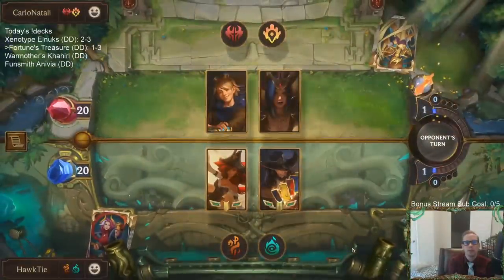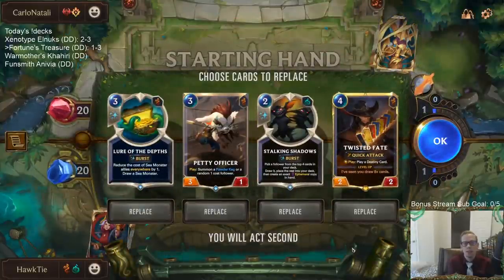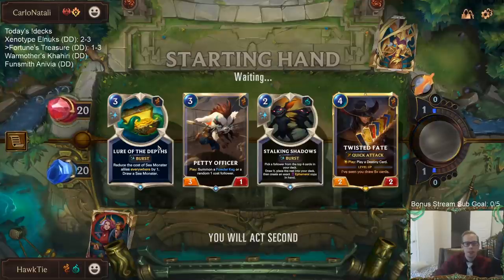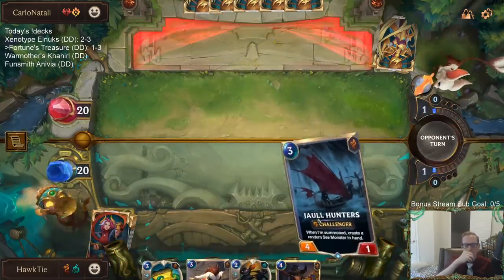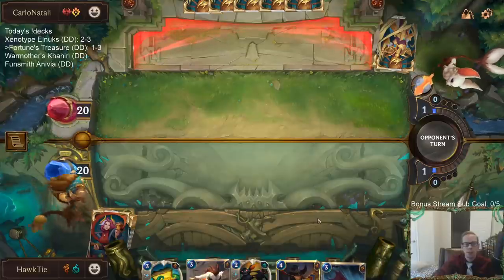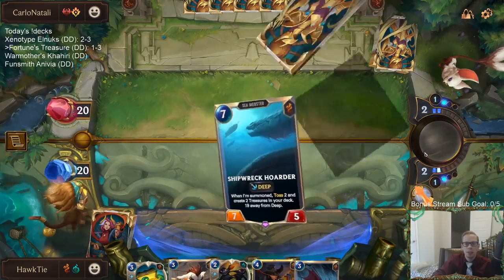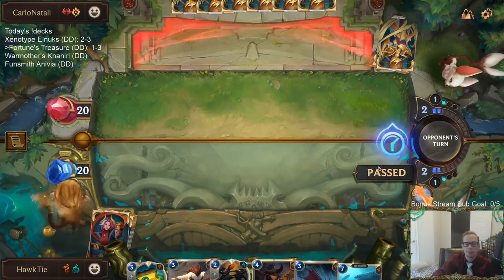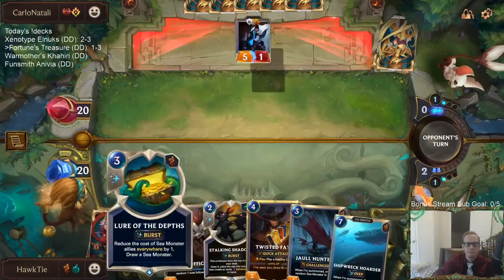Ezreal LeBlanc — this is a deck we played like two weeks ago, it was a lot of fun. I like our hand though — Lure of the Depths grabs the sea monster, Stalking Shadows, and I like Petty Officer Twisted Fate. They could have Marauders — the version I played before didn't have Marauders, but they help Tri-Beam and Probulator.